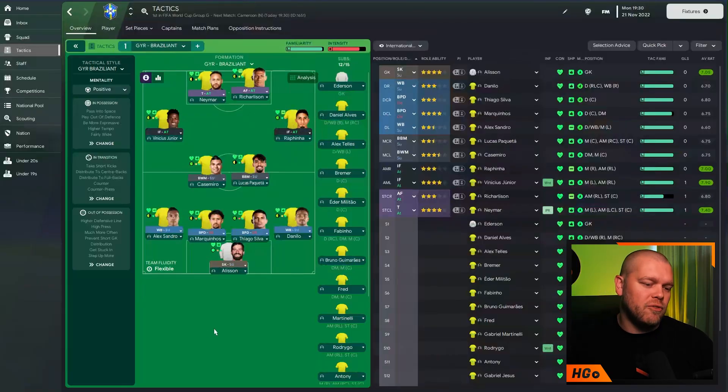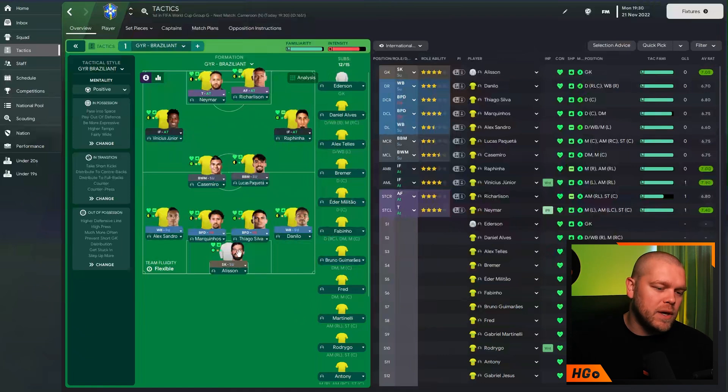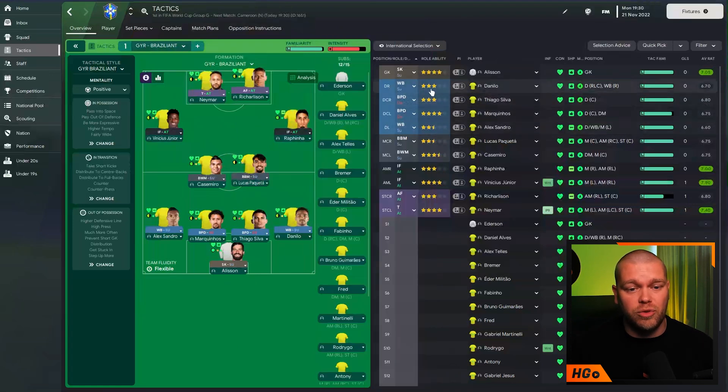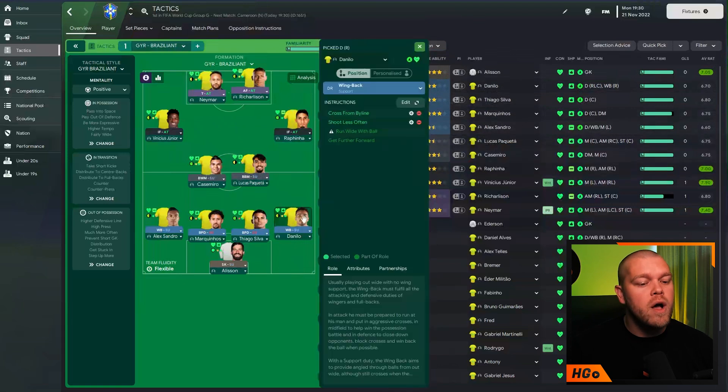We will simulate an entire World Cup to see how this tactic gets on, as we haven't actually tested it. This is just what Gareth clocked and wanted to try in Football Manager, in case you guys wanted to play like Brazil. In net we have a sweeper keeper — Alisson on support duty with no additional instructions. The fullbacks are not traditional Brazilian fullbacks; they're not bombing up as much. Danilo is three stars, Alexandro two and a half — not the level of fullbacks Brazil have had previously; these are not Cafu, Roberto Carlos, or Dani Alves in his prime.